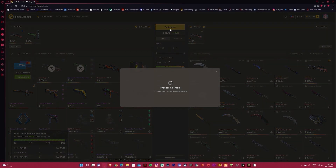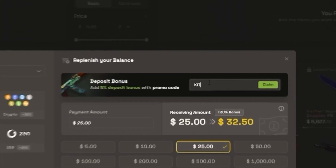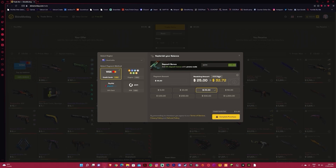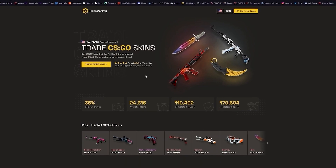From here you can simply choose your skins, choose some of their skins, click 'Trade Items', and you get a trade offer which you can accept and enjoy your new skins. Also if you're depositing on the site, you can use code 'kitty' to go from a 30% bonus to a 35% bonus. Link in description — make sure to check out Skins Monkey and trade your skins today.